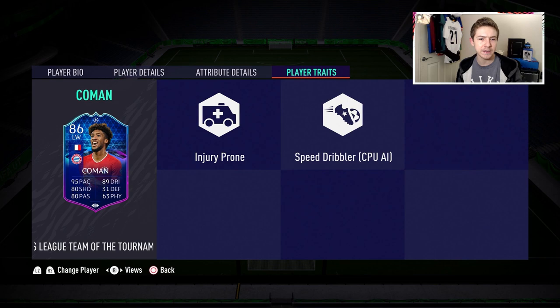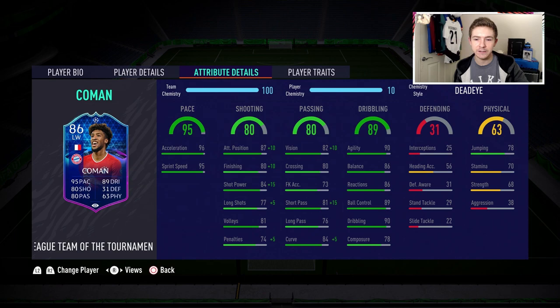Looking at the card: four-star skill moves, which is very good to see. Weak foot is a bit limiting, and there's sadly nothing notable in traits. The stats have some very nice ones, but instantly I'm looking at composure and thinking that's a bit of a shame. Also, stamina of 70 — wow, that kind of sucks. 70 stamina on a pacey winger is not ideal. More positively, he has nice dribbling stats: 90 in-game dribbling with 89 ball control and 90 agility, plus nice passing stats, and the shooting isn't too bad.